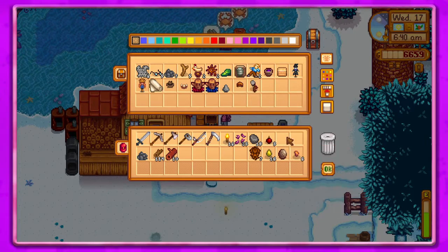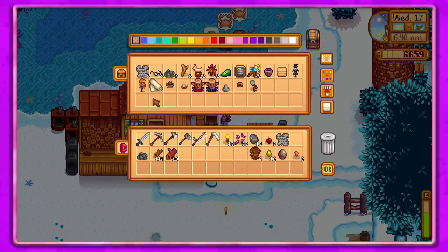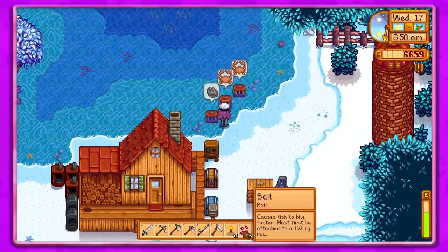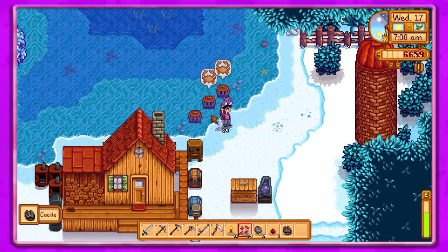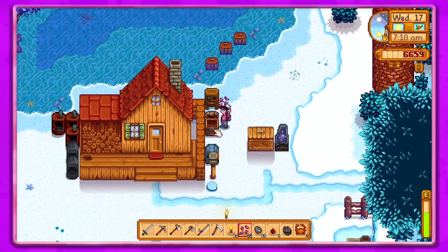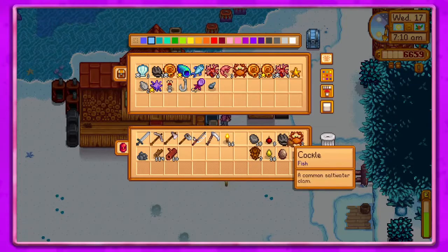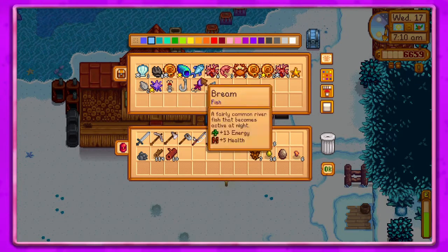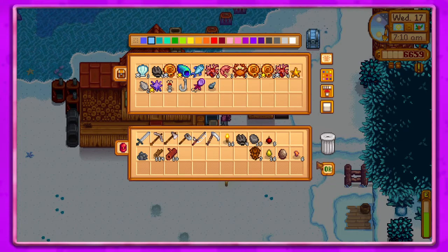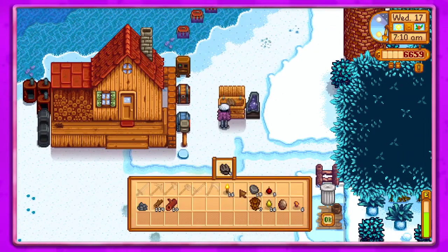Let's get our bait sorted out. I'm going to put the trash or old newspaper in there and get the bait out. Let's go ahead and put the crab pot in. I'll sell some of these — I don't need that many. I'll just see if there's anything else I want to sell, but I don't think so.